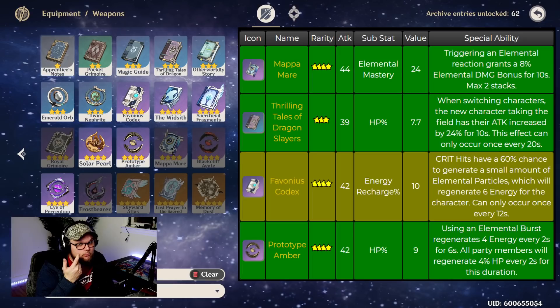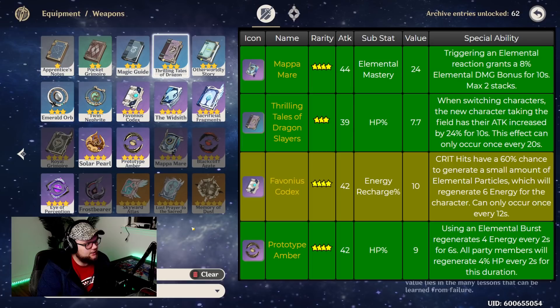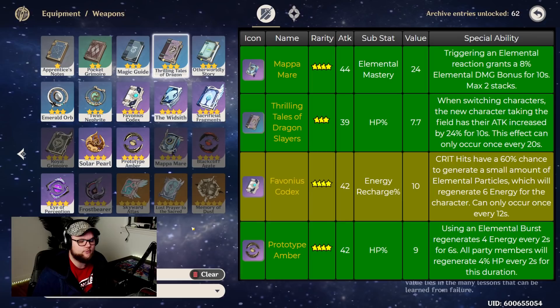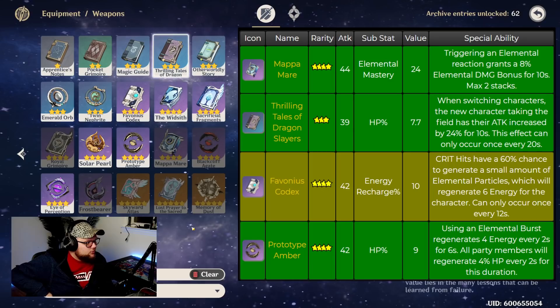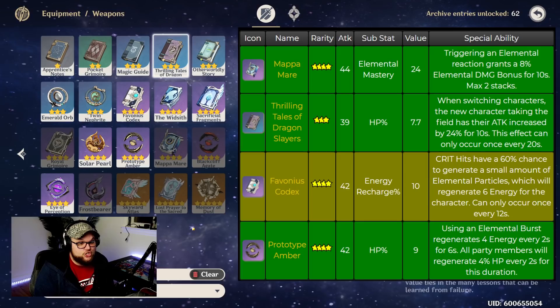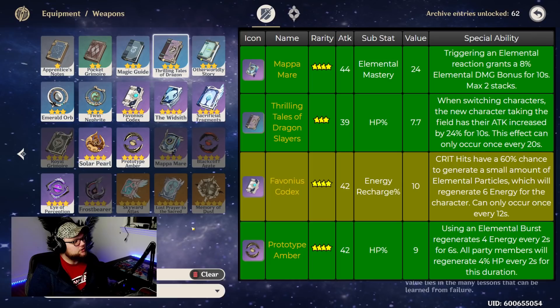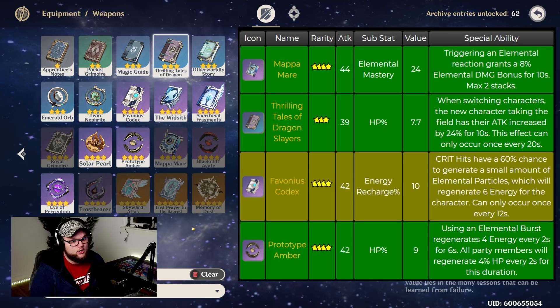Thrilling Tales of Dragon Slayers is another great option we've talked about for catalyst support users — it gives extra HP for bulk and increases the attack of the next character that comes on field after you switch off. The Favonius Codex has energy recharge, which is greatly appreciated here; critical hits have a 60% chance to generate elemental particles, regenerating six energy, occurring every 12 seconds — literally an energy generating machine. Prototype Amber is also free to play: it has HP percent, and using an elemental burst regenerates four energy every two seconds for six seconds while all party members regenerate 4% of their HP every two seconds.